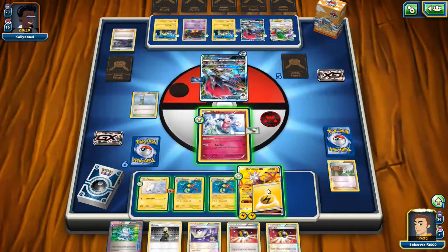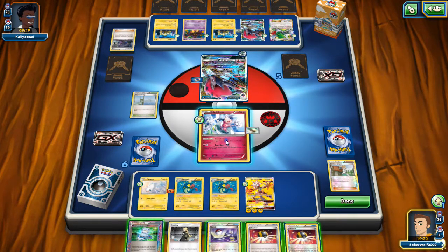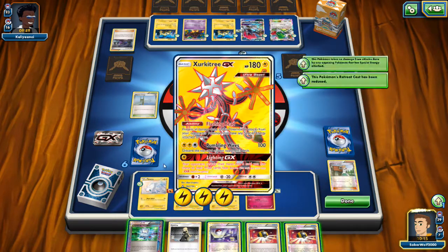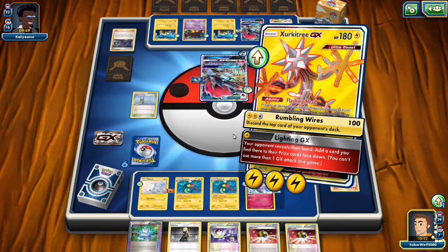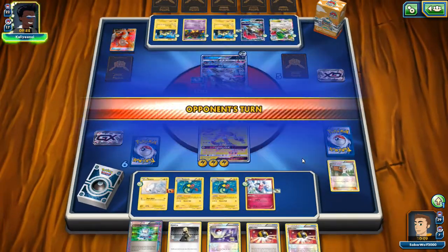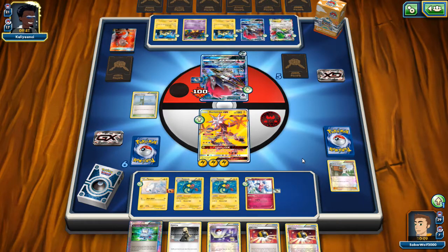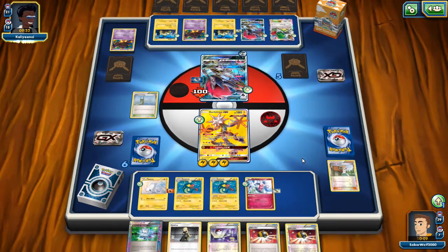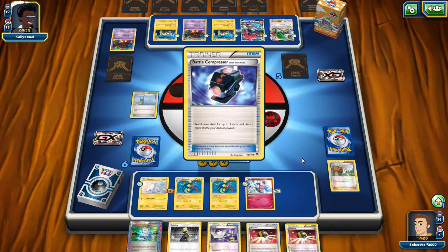Its power Telepass was excellent as well — this is where the toolbox aspect comes in. Once during your turn, you could search your opponent's discard pile for a Supporter card and use the effect of that Supporter. You can only use one Telepass per turn, so you can't use this with multiple Gardevoirs. You basically have an additional Supporter — it could range from using an additional Rosanne's Research to drawing cards like Professor Oak. A very, very strong power.